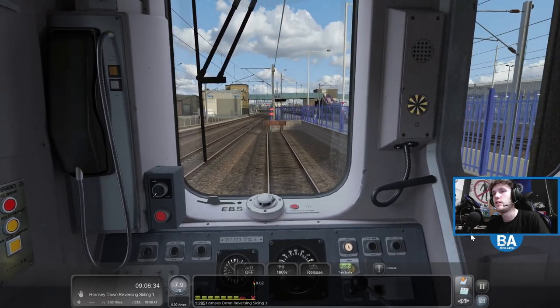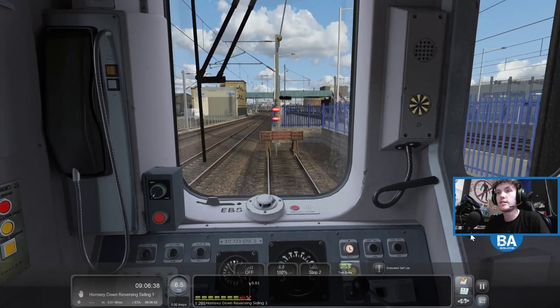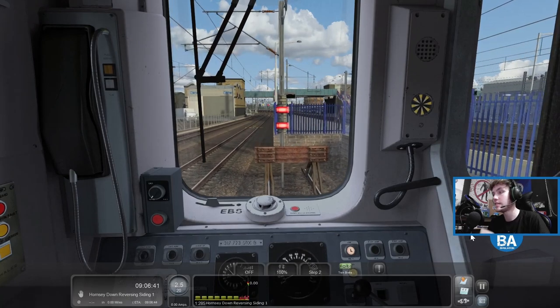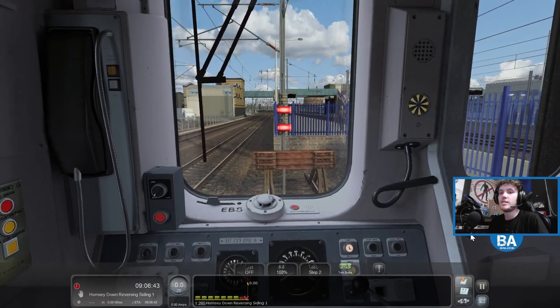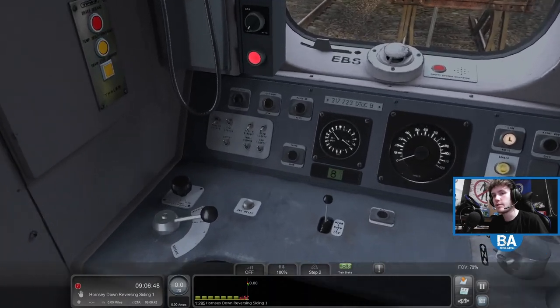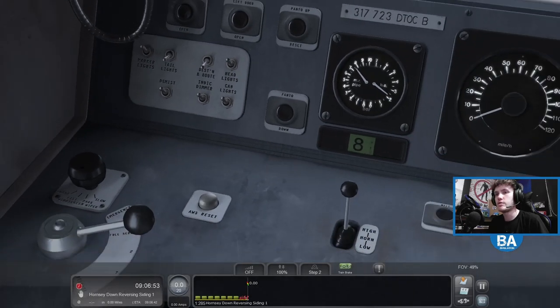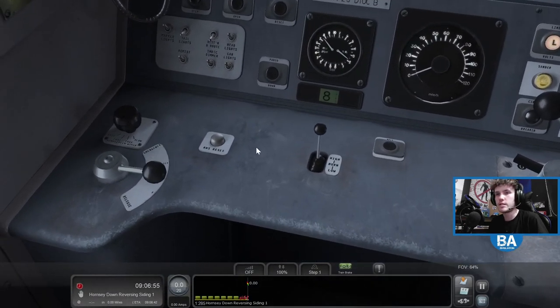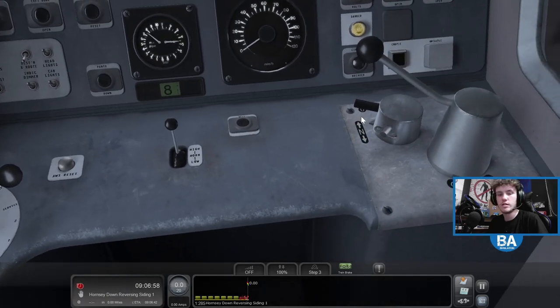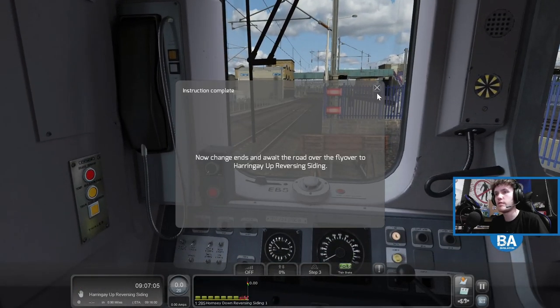Nice and busy on the main line. You'll probably hear the cat mail - we can never get just a peaceful recording, there's always something going on. So we're now at Hornsey down reversing siding, probably got about ten minutes in. We'll set that to brake step three, full service, then go off with the master key. And I suppose they get an outrun on the engines and await the road over the flyover to Haringey up, first in siding.